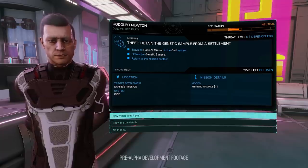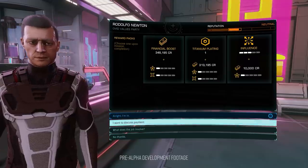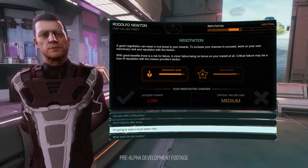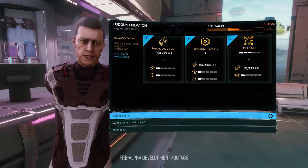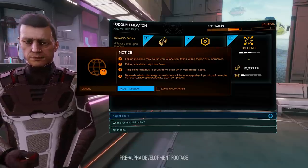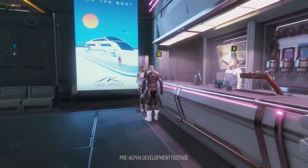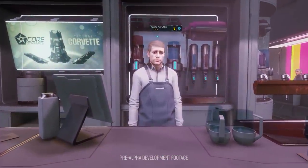Whilst no ship movements were shown in the trailer, Frontier have been at pains to point out that in the full game this view of the station interior is in fact live, and you will see other players' ships landing and departing. Ships will also be able to see what's happening in the bar. As the player character moves through the hub, Elite's sound design is very evident with a constant stream of background ambience and chatter coming from the non-player characters.